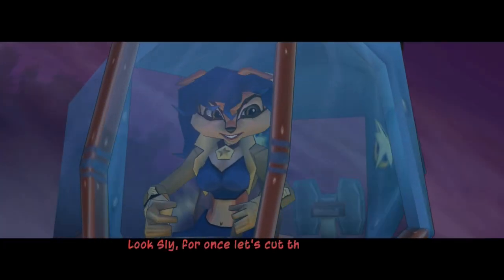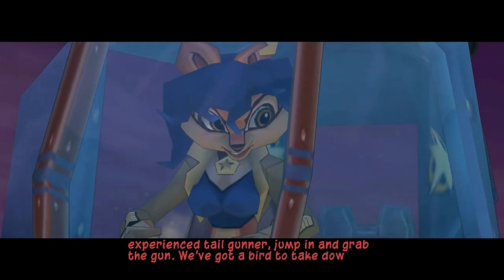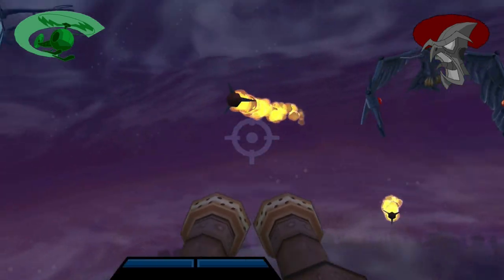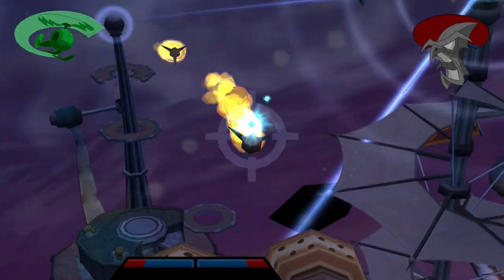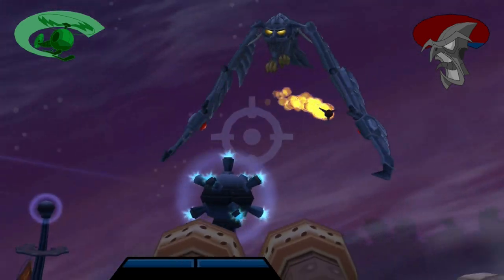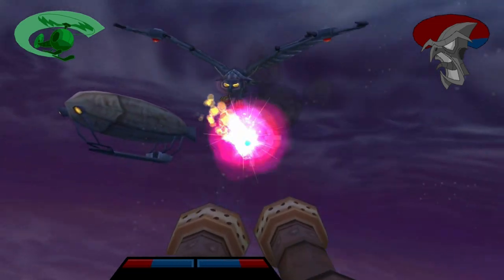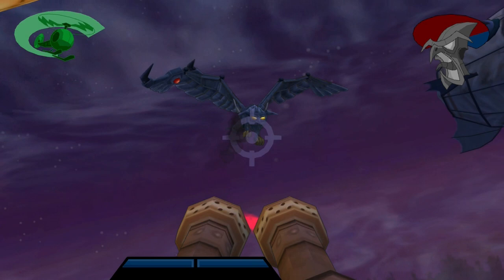Look, Sly, for once let's cut the flirty chit-chat and get down to business. I need an experienced tail gunner — jump in and grab the gun. We've got a bird to take down. That's got to be the best hidden line in this game by far, and also Sly not preferring to go to the back instead of the front. The fight with Neela is pretty simple. I kind of preferred the fight against Clockwork in the first game compared to this, even though that one was a bit easy itself. It's basically a tail gunner mission, like what Bentley did in the helicopter back in the jungle or what Murray did to shoot down the helicopter at Rajan's party.